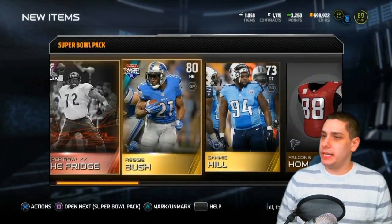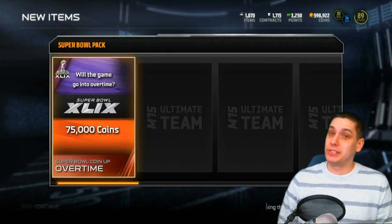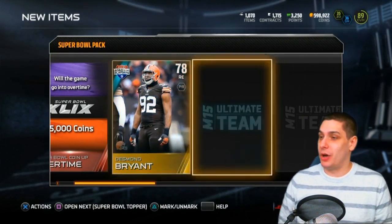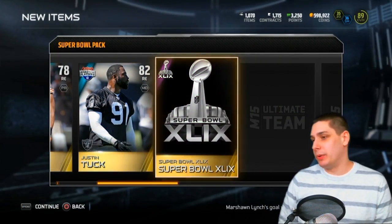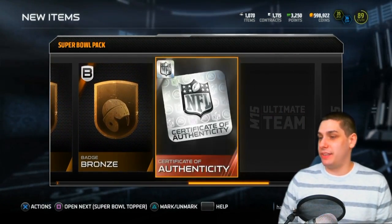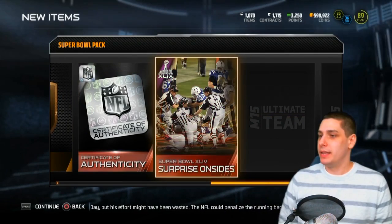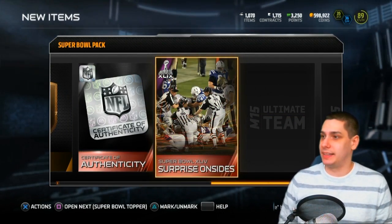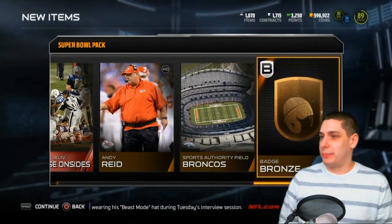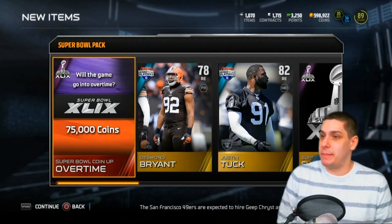We've still got our final pack. If this game goes into overtime - which I think there is a decent possibility of - that's 75,000 coins for us. That is something I'm definitely hoping for. Another Super Bowl collectible - I think that's the same one I had before, so that sucks. Ryan Pickett, bronze badge, certificate of authenticity. I think I've got two of those right now, so I still need to collect a couple more to do the set and get the card. The surprise onside kick collectible, Andy Reid, and a Broncos field bronze badge. Nothing great out of this pack, but the overtime one is a decent possibility for 75,000 coins.